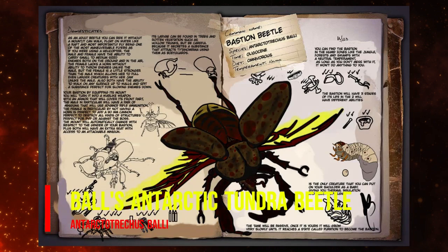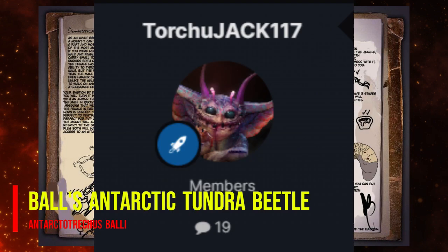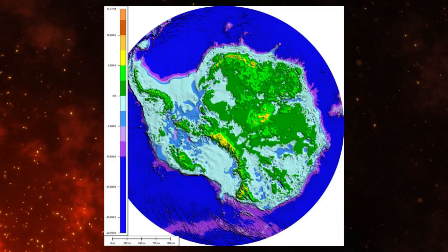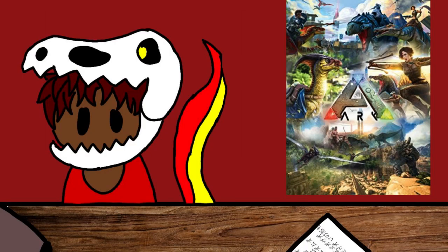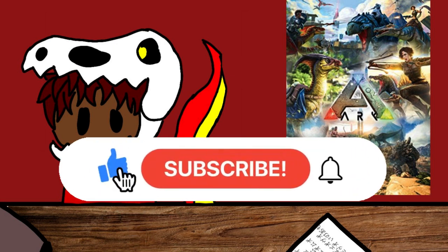And finally, the Ball's Antarctic Tundra Beetle, given by Torsujac 117. This is a large beetle that used to live in Antarctica during the middle Miocene period, 14 million to 20 million years ago. That was all the creatures for the creature vote. The vote will end on February 6th. If you liked this video, be sure to subscribe and leave a like.